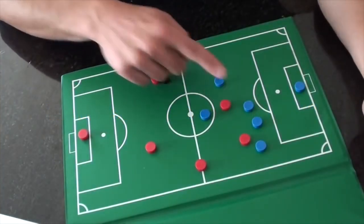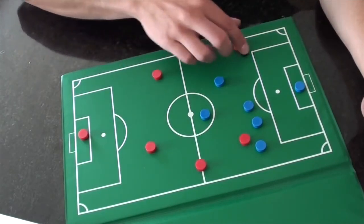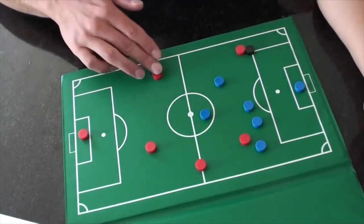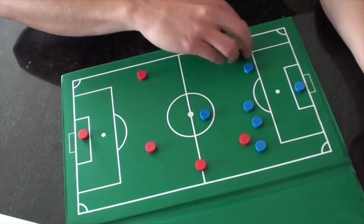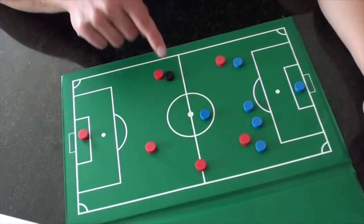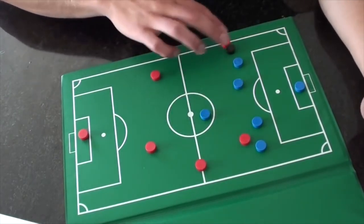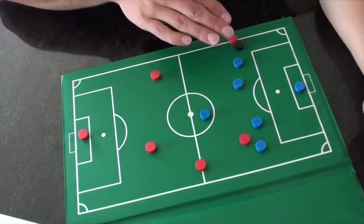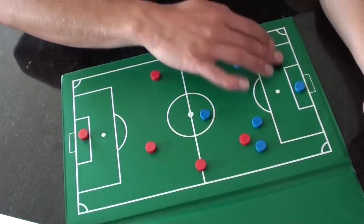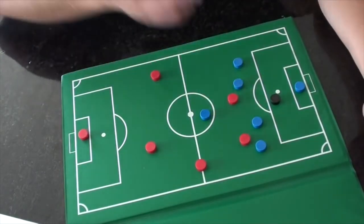If you can go forward — whether by dribbling into space or by playing passes and combining with teammates — you need to go forward. However, if you cannot get forward, you must keep possession of that ball. Do not give it away cheaply. Do not force the play. Should you still take guys on? Absolutely — if beating your man will allow you to put a cross in the box or get a shot off, then go for it.